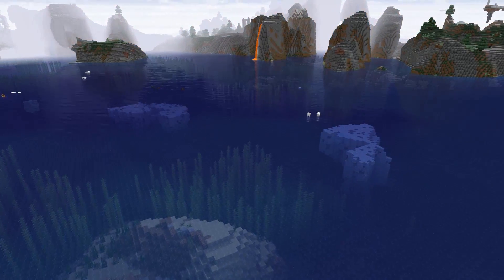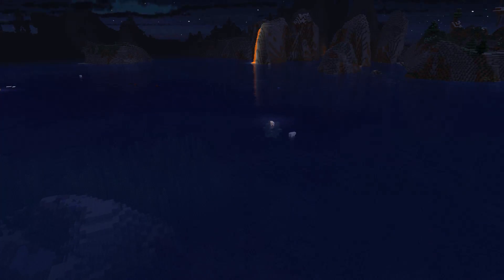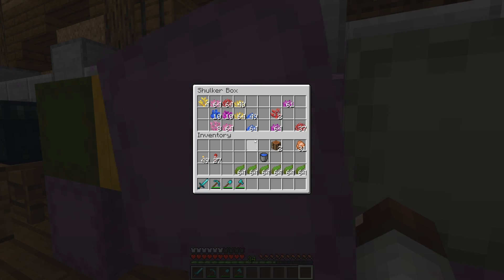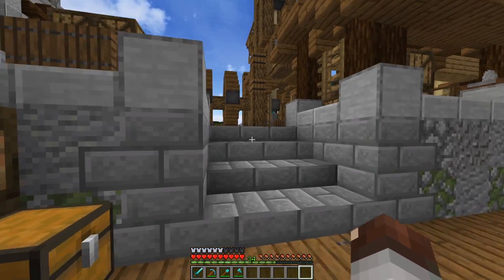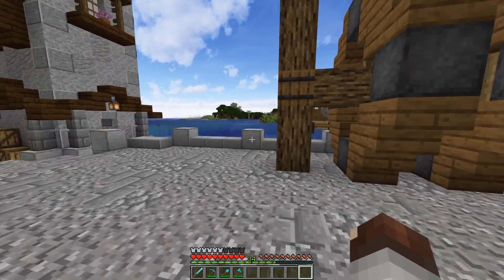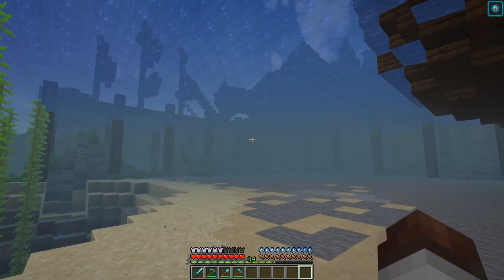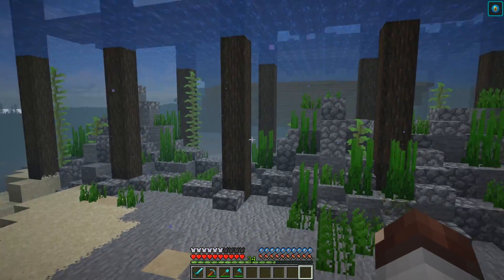If you have ideas for that or anything we should add around this port area, let me know. We now have about eight shulker boxes of blue ice that we need to use. I also brought over quite a few resources for down here. One thing I want to ask — should we be using coral? I want to add it in today and see how it looks, just the small coral pieces, not the full blocks.